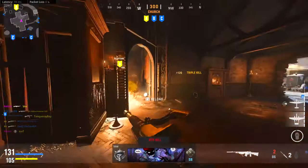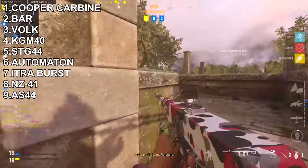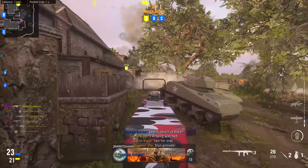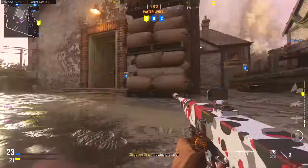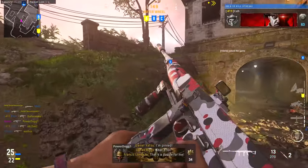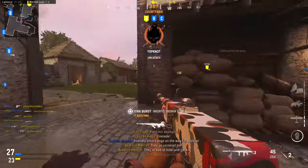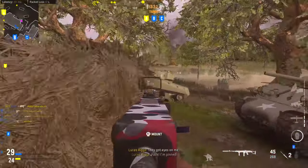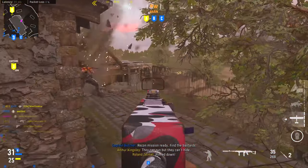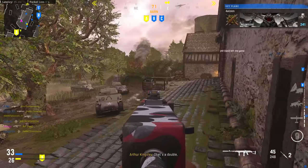Moving on to our number 1 spot, which should be no surprise, is the Cooper Carbine. The Cooper Carbine just does it all and deserves the number 1 spot. It has a fast fire rate, low recoil, a great set of attachments, and a fast time to kill. You can build the weapon to have an insanely quick fire rate that goes over 1000, which is fast enough to break defensive back angles. Or you can build it into a long-range laser beam. The gun is just good everywhere, which is why it is the best assault rifle to use in Season 2 of Vanguard. The list can change if there are any buffs or nerfs to the assault rifles.